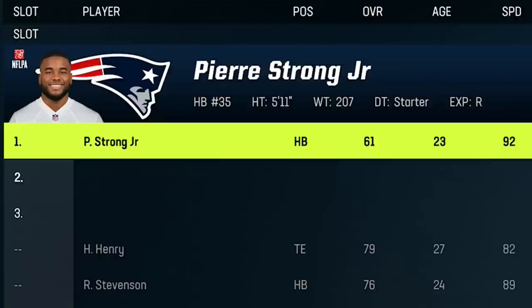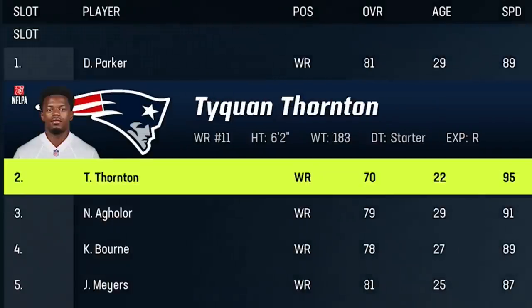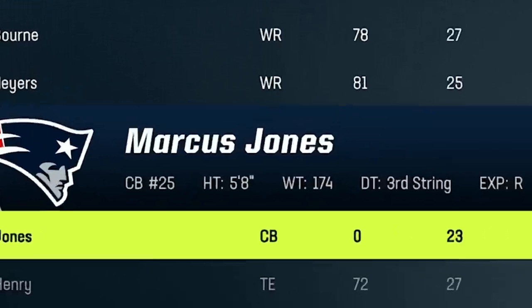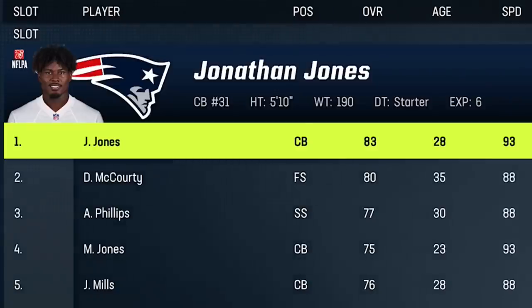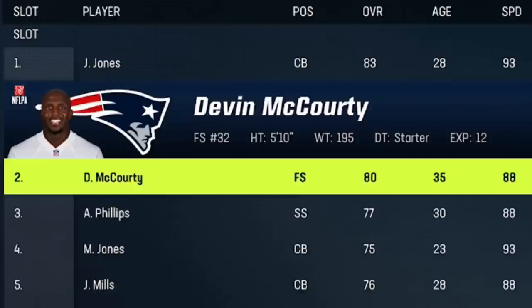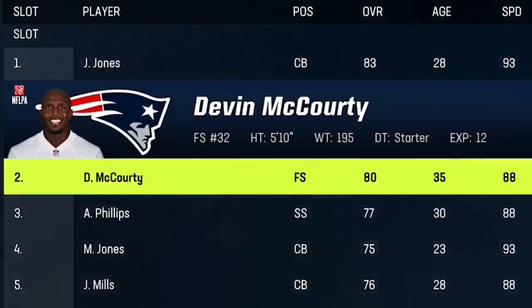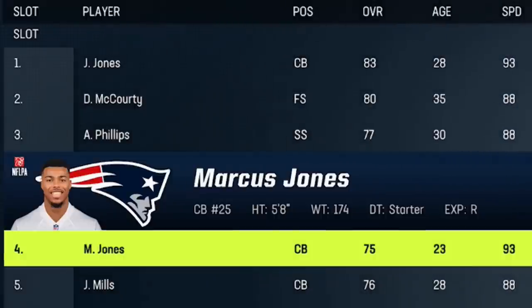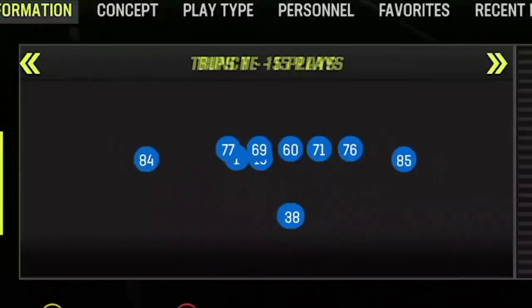Speed is all that matters in Madden, so when I set up my depth chart, I put Pierre Strong at fullback for kick returns because of his 92 speed. At wide receiver I went all speed with Parker at the 1, Tyquan Thornton at the 2, and cornerback Marcus Jones at the 3. John Smith is my tight end. On defense, I changed my secondary, as the Patriots have safeties with better man coverage ratings than their cornerbacks. I put Kyle Duggar and Jabril Peppers at safety, made Devin McCourty and Adrian Phillips my 2nd and 3rd cornerbacks, with Marcus Jones as the 4th cornerback just for blitzing.